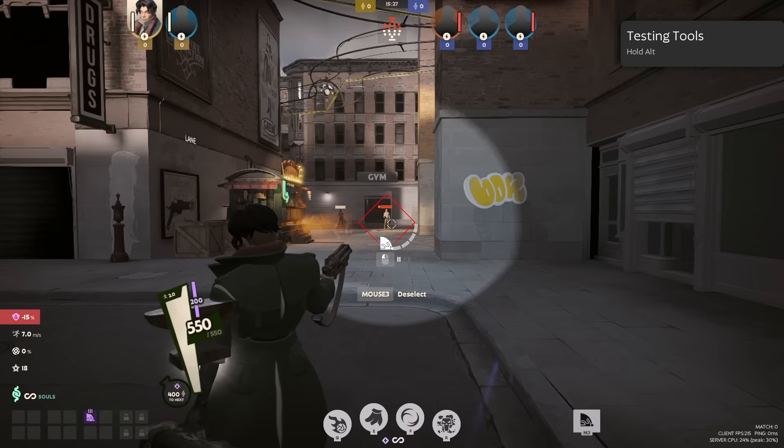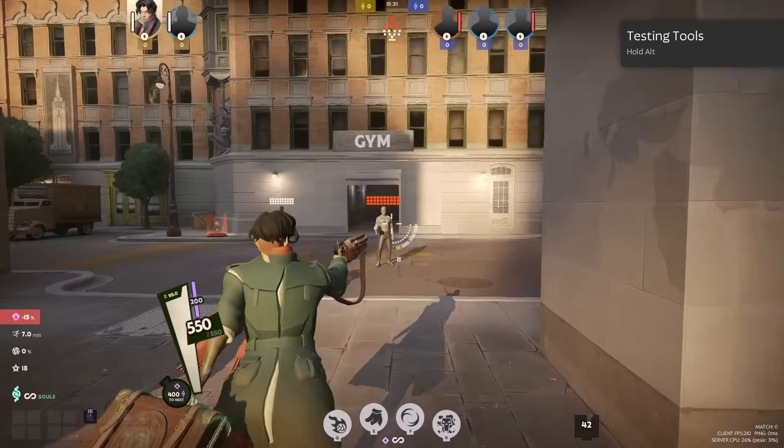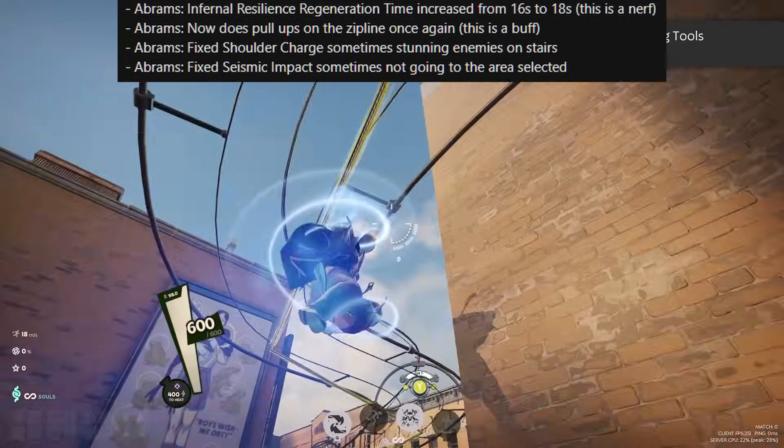Here's a quick demonstration — I can be this far from an enemy, I drop that on them, and it's already done. So much more fluid overall. Silence Glyph, on the other hand, has its duration reduced by 0.5 seconds. This change isn't that big, but it's worth including.